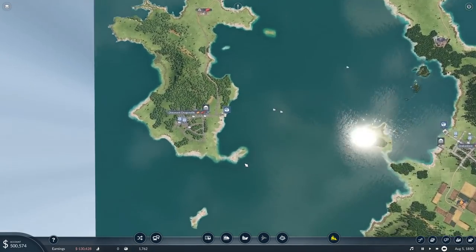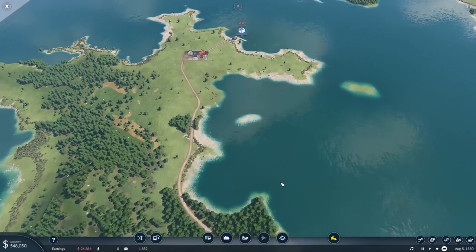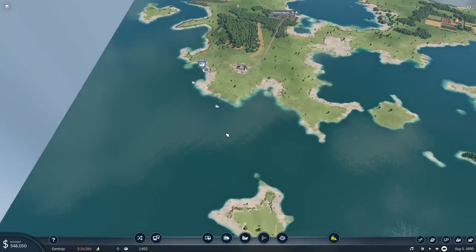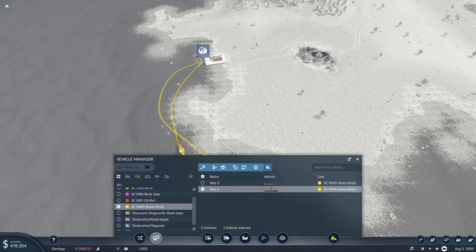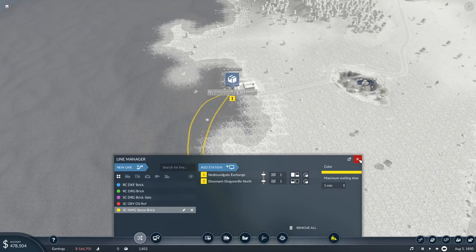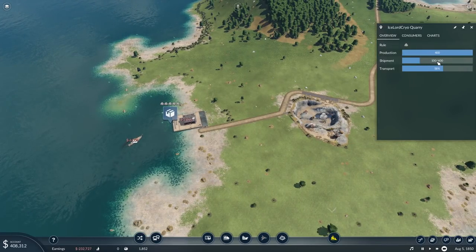There we go — sometimes the path does that, but if I press in the same direction it fixes itself. How are we doing with the bricks? 20 for sale — great! I think we might actually be 100% on the rocks. I want to manage the line and make sure the ships wait a minute to pick up enough rock instead of leaving with a partial load. Shipment 100 of 400 — why are we only shipping 100 of 400?